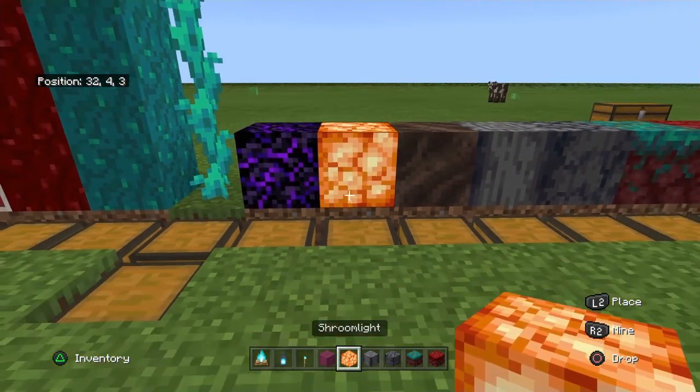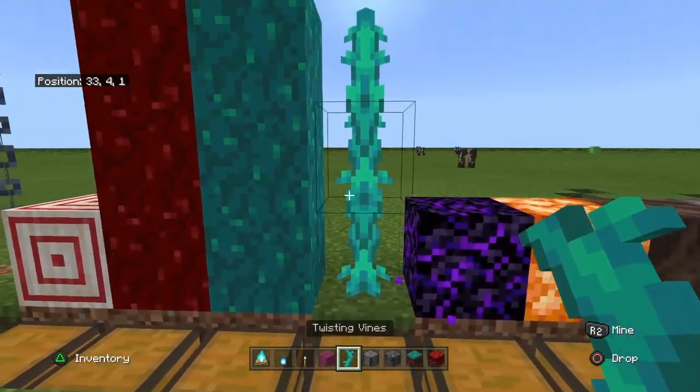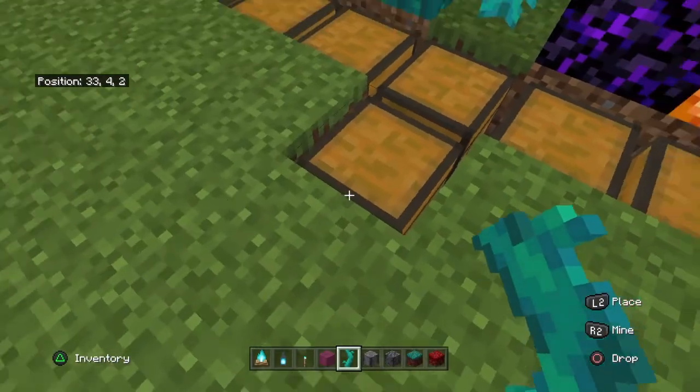There's also soul soil. And then there's shroomlight. There's crying obsidian. And then there's twisting vines, which are actually pretty cool — those are the warped biome vines.